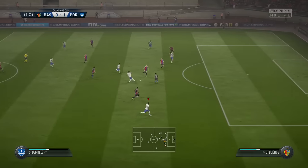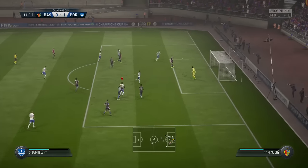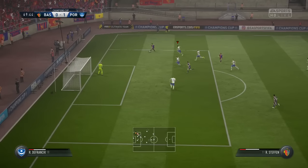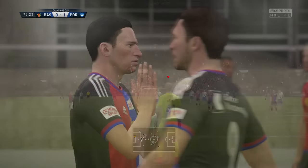A nice piece of play from Hugo, played through to Lothin. Lothin out wide to Dembele — Dembele lovely cut back inside, he goes for the far post but gets it a little bit wrong. Good chance for Basel once again — they are starting to threaten in the second half. They play a ball to the far post — that was not far away.